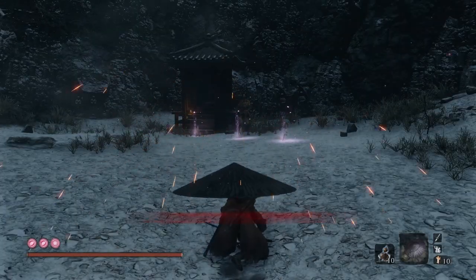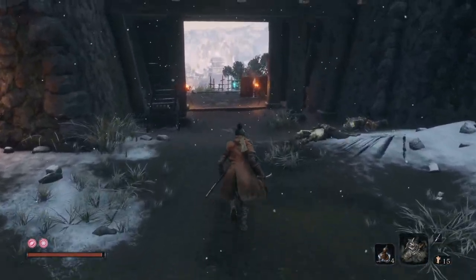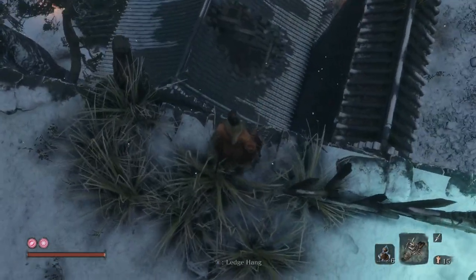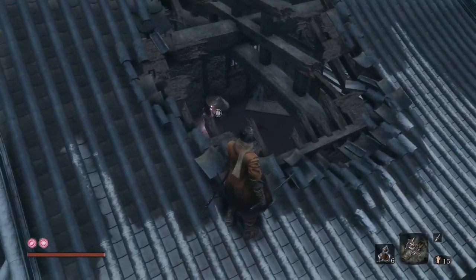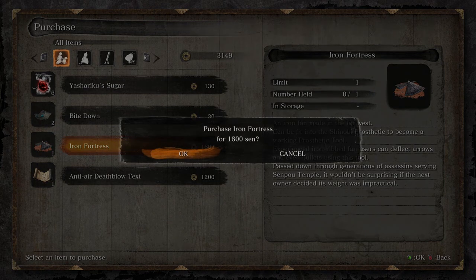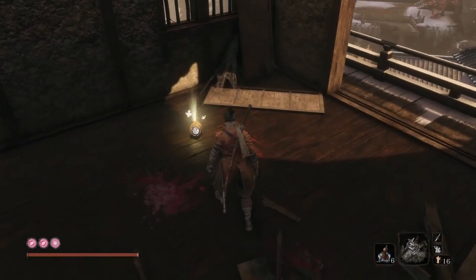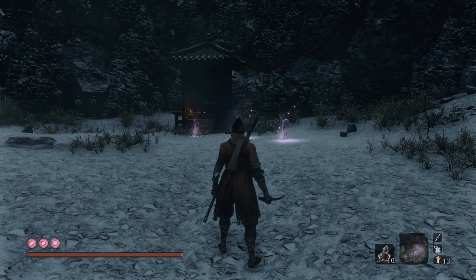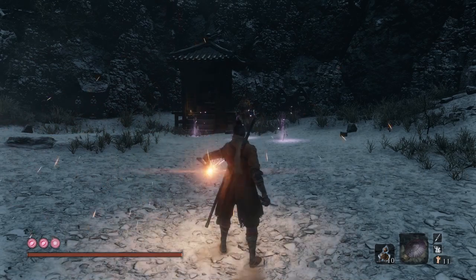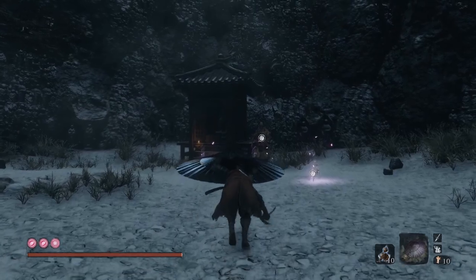Up next is the Loaded Umbrella. The base item can be found from the NPC Black Hat Badger, who you can find behind Ashina Castle close to the Old Grave idol. From the idol, look down to see a roof with a hole in it — drop down onto the roof and then into the building through the hole to find Black Hat in there. He will sell you the base item for 1600 sen, but if you come here after defeating Great Shinobi Owl, he will be gone and has instead left the Iron Fortress to you for free. To use the Loaded Umbrella you have two options: either press R2 quickly once to fold it out and immediately put it back, or press and hold R2 to keep its shield over you for cover and protection.